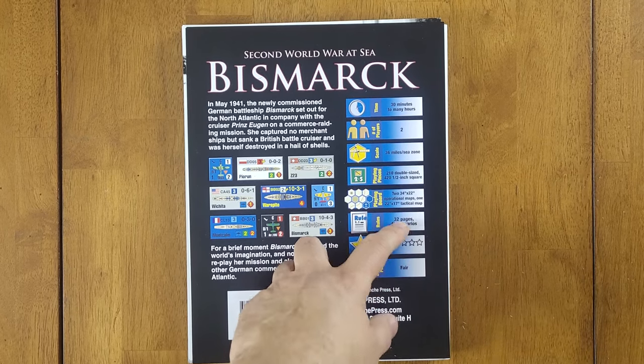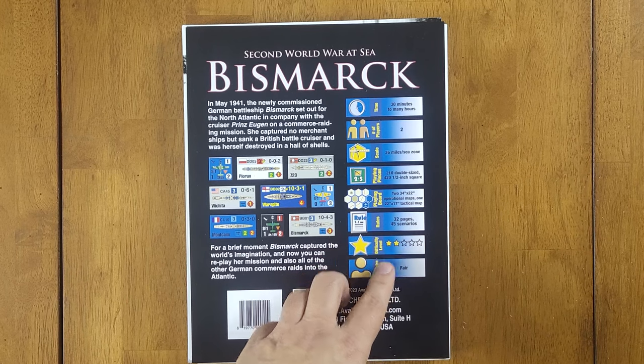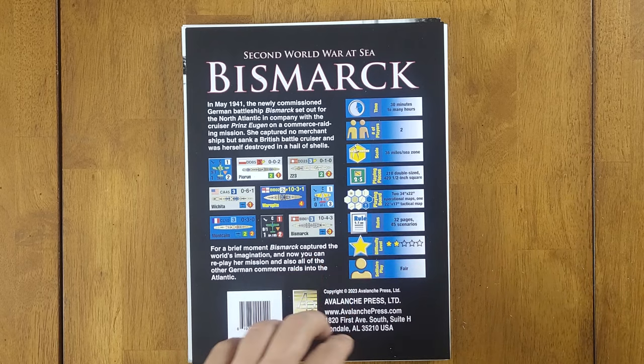The rulebook is 32 pages long, and there are 45 scenarios in the game. Difficulty level is two stars, which is probably fair — it's a medium-complexity game. It's not overly complex and you can pick it up fairly easily. There are rules for all the various types of things: aircraft rules, search rules, and all kinds of things like that.